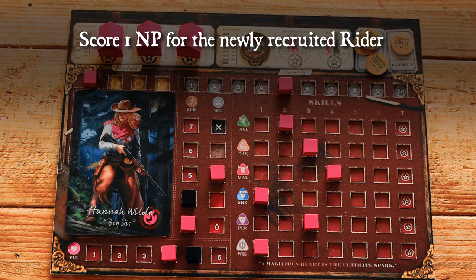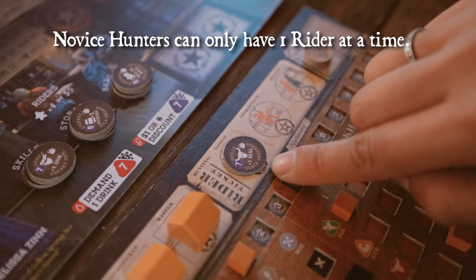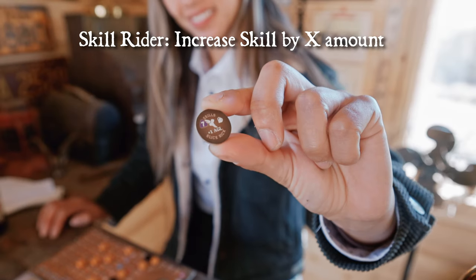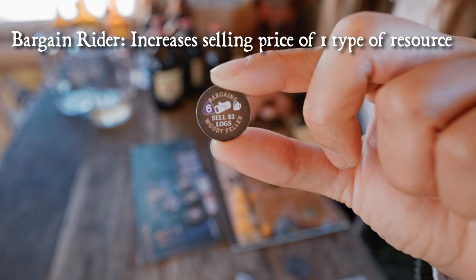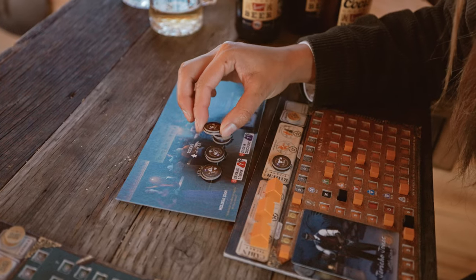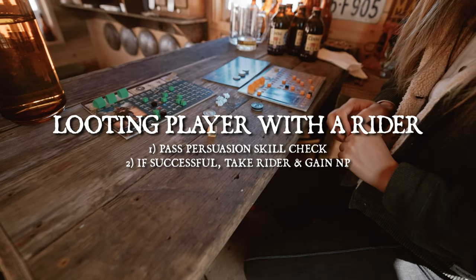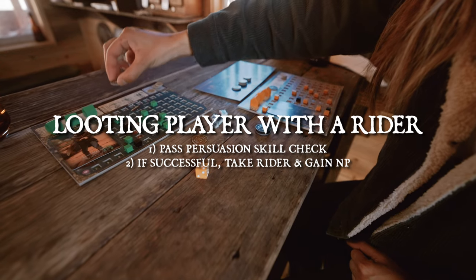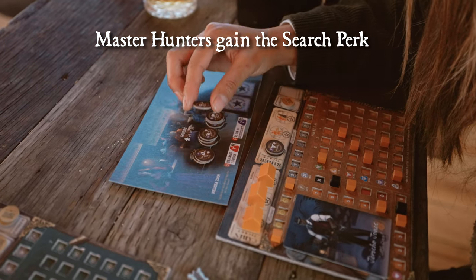A novice hunter can only have one rider at a time, a journeyman can have two, and a master can have three — you'll need to level up your hunting endeavors to unlock additional slots. A skill perk increases the listed skill, such as plus one agility. A bargain rider increases the selling price of one resource type, and a storage rider gives one more resource slot. In combat, if you defeat a player with a rider and choose the rider loot option, you must pass the persuasion check. If successful, take their rider token to an open slot on your board — you gain the notoriety and perk, they lose both. Master hunters gain the search perk, allowing them to look through face-up stacks before purchasing, which applies to any face-up stack.